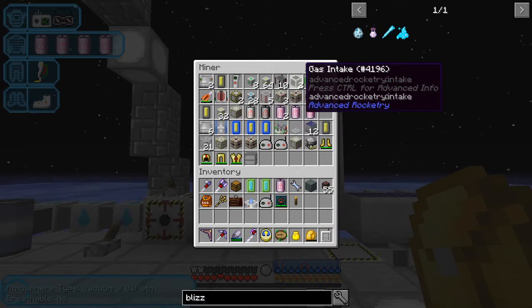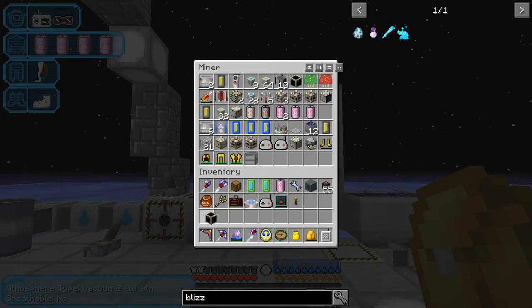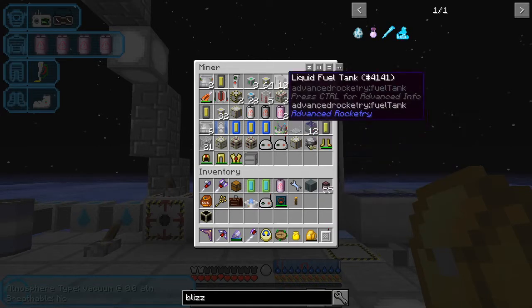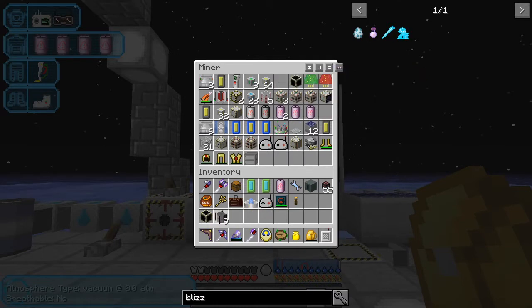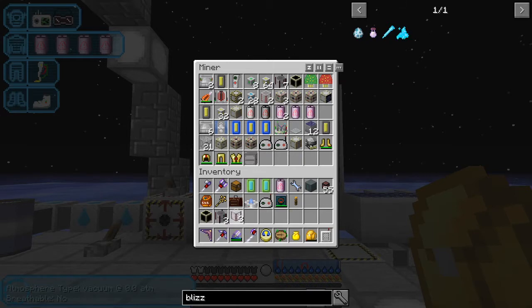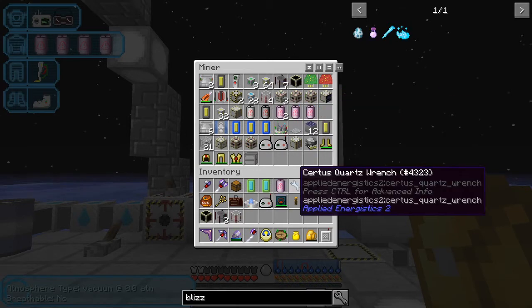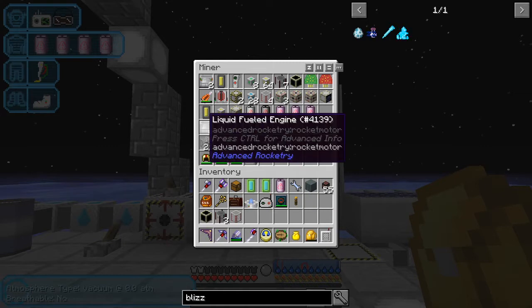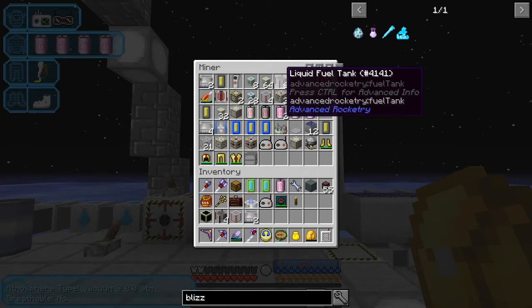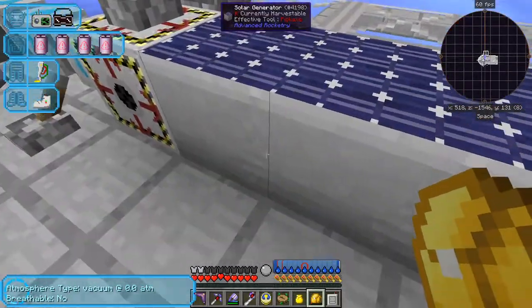So what we need is several things: we need a gas intake, we need a tank. We also need some rocket motors — we need four of these. I don't see my tanks; I must have put them somewhere special. Pressurized tanks — we'll only use one. And we'll take two motors. That's eight, four. And that's all we're going to use to build this rocket.